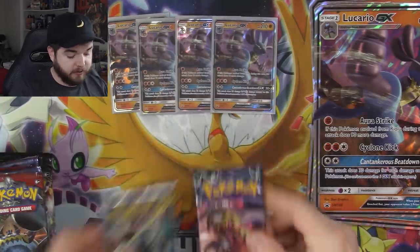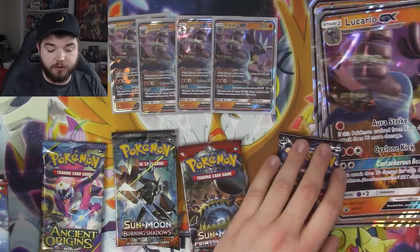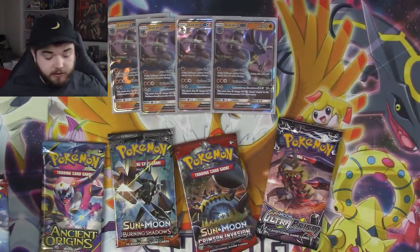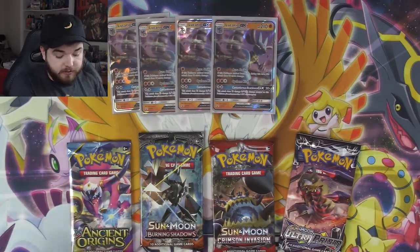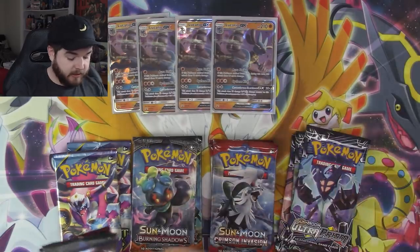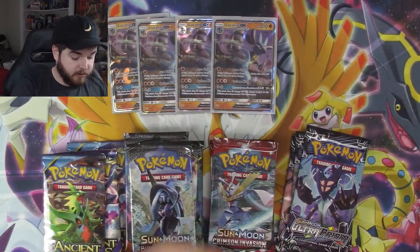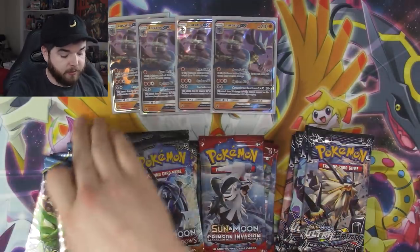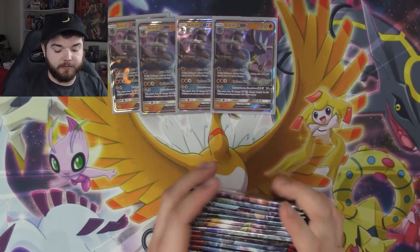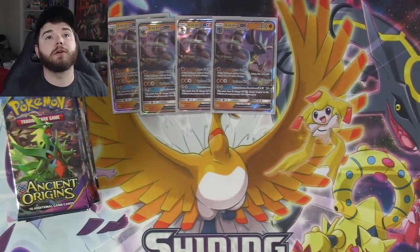Let's get our packs sorted. We've got four different sets. I don't know why Ancient Origins is in here — big Lucarios, sorry, you gotta go for now. We should have four of each — a little bit of variety, and variety is always good. We'll do Ancient Origins first, then Crimson Invasion, then Burning Shadows, then Ultra Prism, since those are the appropriate order for these sets.